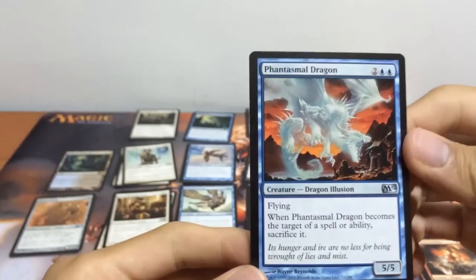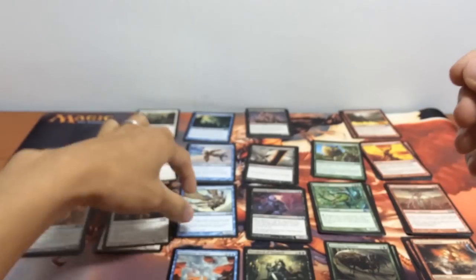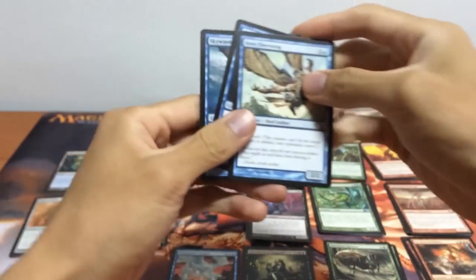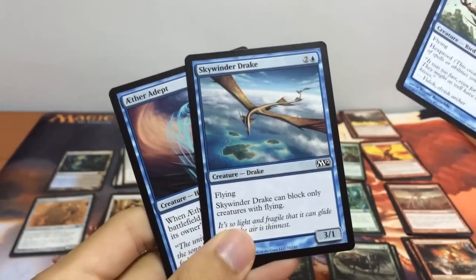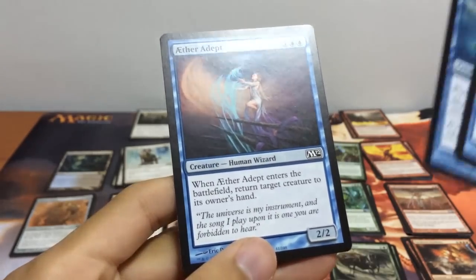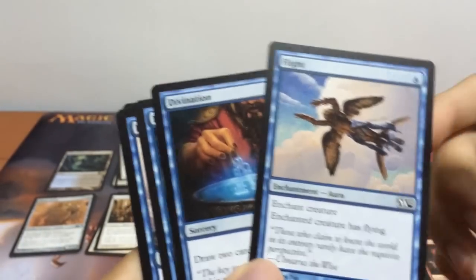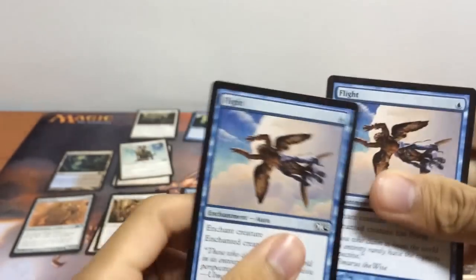Next on to our blue. We have our Phantasmal Dragon, a 5/5 flying for only 4 mana. But it is an illusion, which means that if it becomes the target of a spell or an ability, we must sacrifice it. For our blue creatures, we have some flyers and our 2/2 Aether Adept — when it enters the battlefield, return target creature to its owner's hand. For our blue spells, we have Flight, Divination, and Ponder for card drawing, Frost Breath, and another Flight.